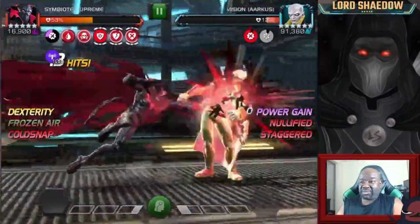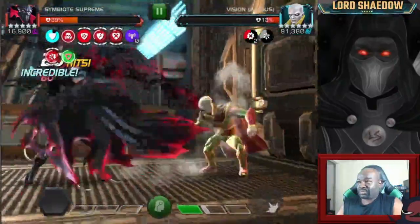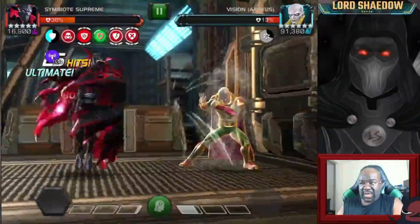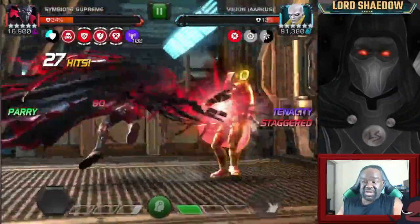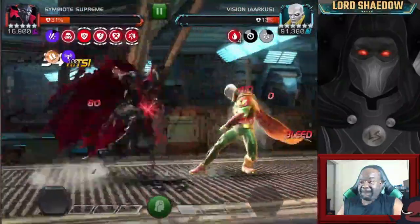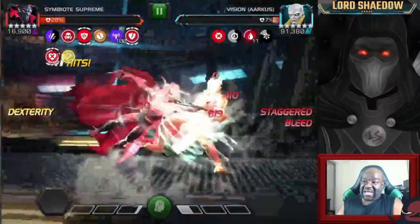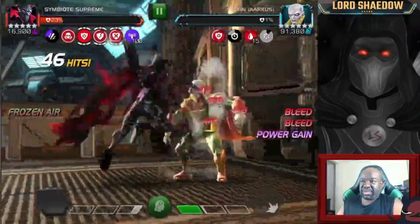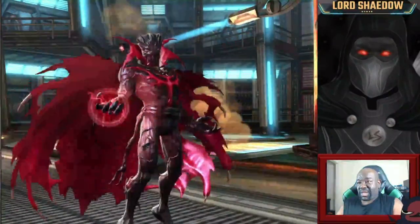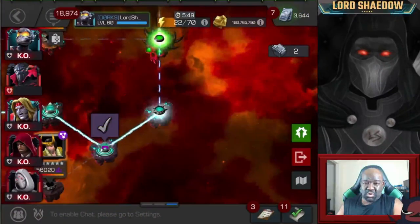We're at it again — please let me get the staggers and keep that power gain down. You can see here we've got our staggers up and things are working. When I went in I was thinking I'd use Symbiote Supreme, get to a Special 3 and just rip. But I wasn't able to get to Special 3 because of that power drain — that really messed me up. Had I known that ahead of time, I wouldn't have brought Symbiote Supreme. He can do it, but I wouldn't have brought him.